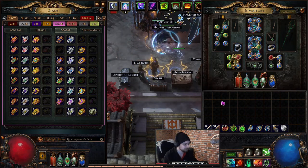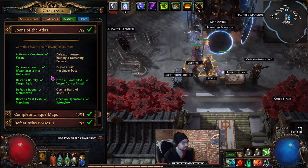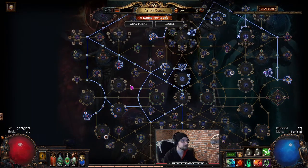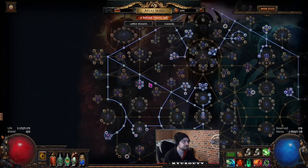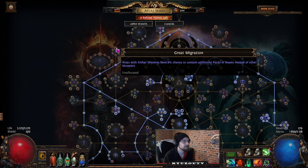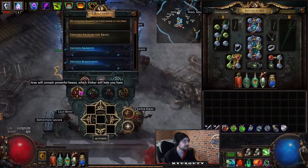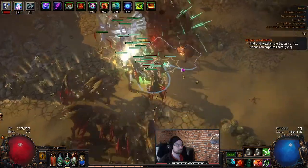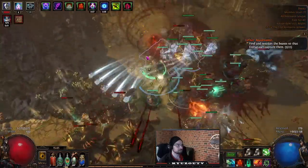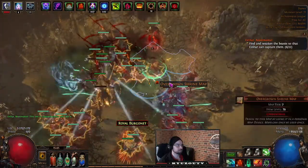Capture at least 15 beasts in a single area: take the 'Great Migration' atlas node, which gives areas with Einhar missions an 8% chance to contain additional packs of beasts. Run Beastcrafting on the map. This took me about 10-15 maps before it spawned, and then I was able to capture 22 beasts in one go.